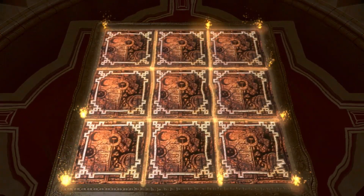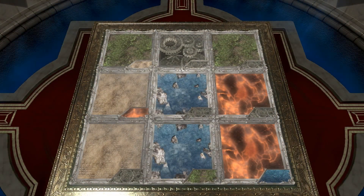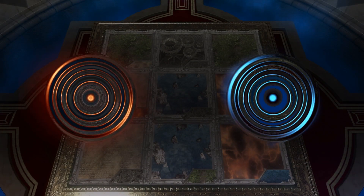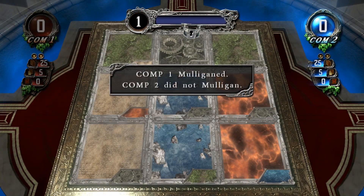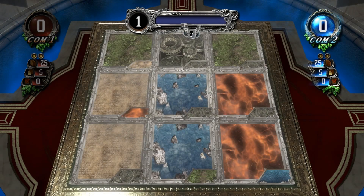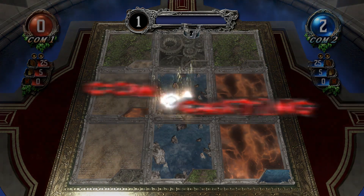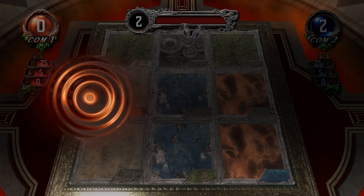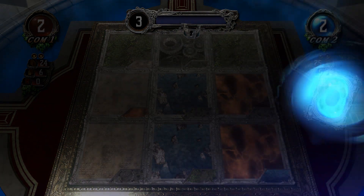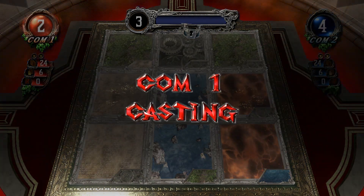Open field. First move, computer two. Draw card. Begin duel. Computer two, mana chart. Computer one, draw card. Mana chart. Computer two, draw card. Round six kicks off — well, it will eventually. We're used to how this starts by now with set three.